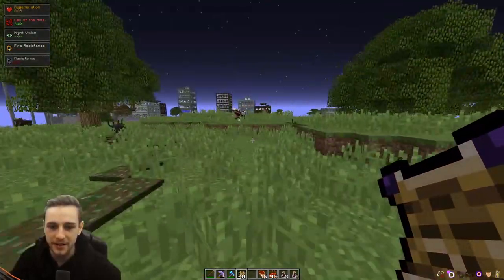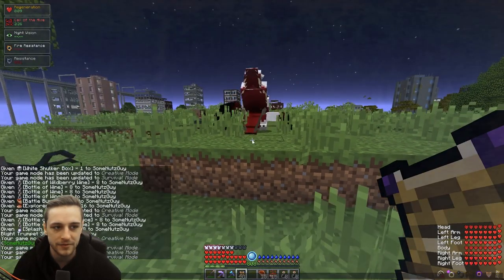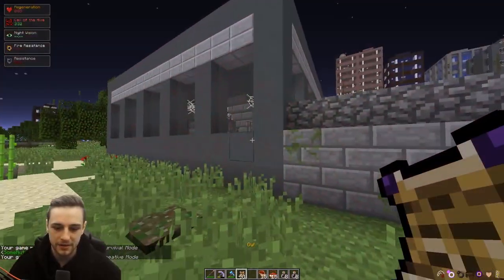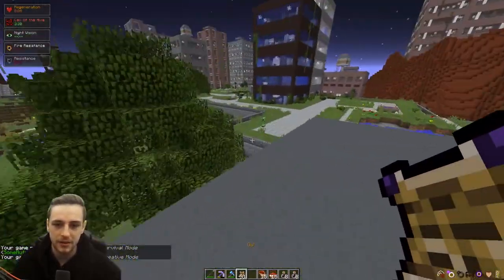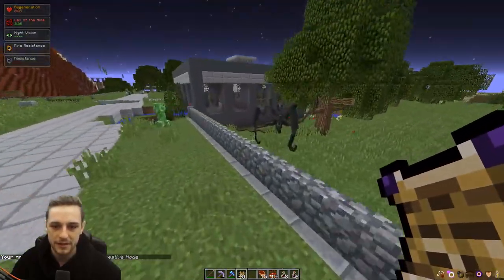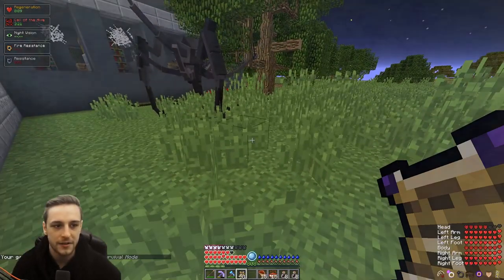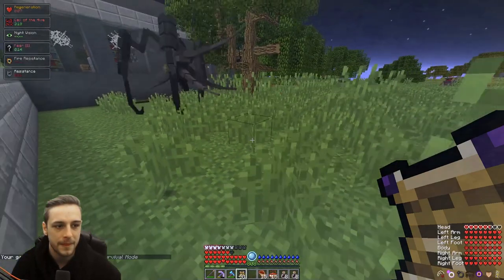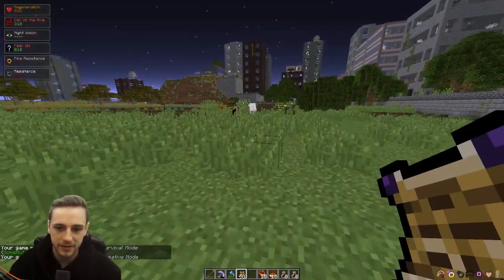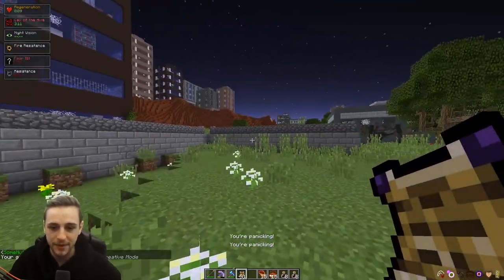So let's jump into survival really quickly. This is the mob I had saved — this guy should give us fear. There we go. So we got Fear 3. Back to creative, and we're unable to use anything. It says 'you're panicking' on the bottom, so you can't use anything with right-click right now.